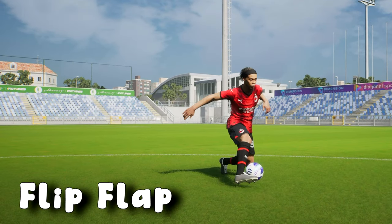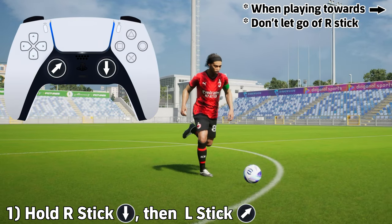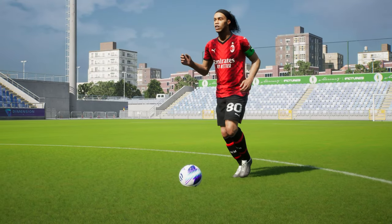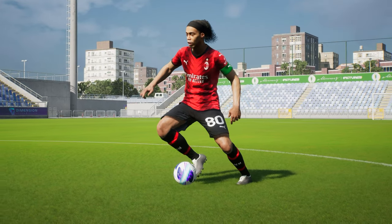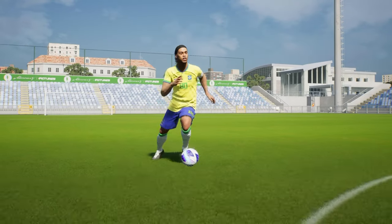We also have the traditional flip-flap. Obviously Ronaldinho made this super famous back when he was playing for Barcelona, and this is kind of inverted. It's the same as the reverse flip-flap but just holding the R stick down and moving the left stick in the other direction. It's a very slick move — one of my favorites, even though it doesn't really work online too much. It definitely looks nice to show off to your friends, or online if you're up a goal or two.